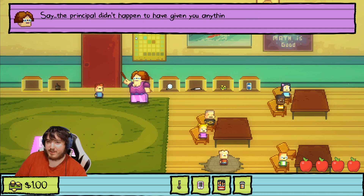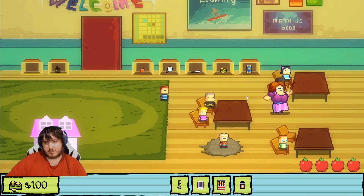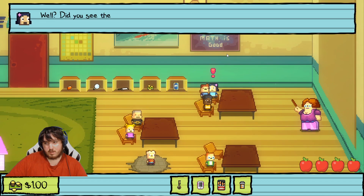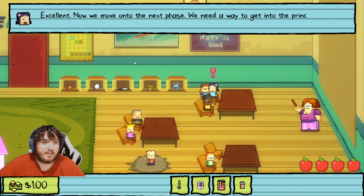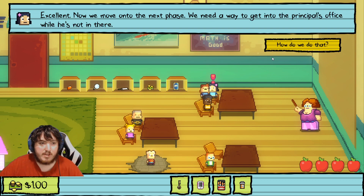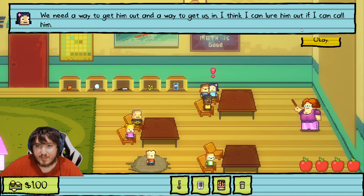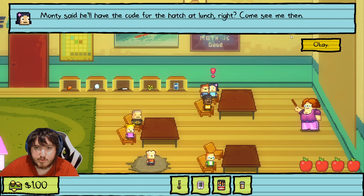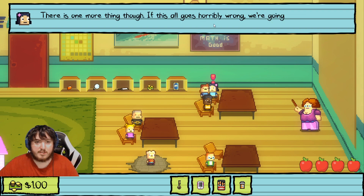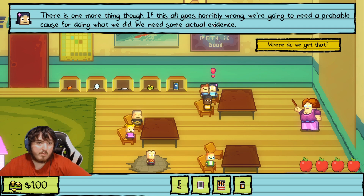'The principal didn't happen to have given you anything, right?' We gotta talk to Lily. 'Saw the hatch!' 'Excellent — now we need to move on to the next phase. We need a way to get into the principal's office while he's not in there.' 'How do we do that?' 'We need a way to get him out and a way to get us in. I think I can lure him out if I can call him. Monty said you'll have the code for the hatch at lunch — come see me then.'